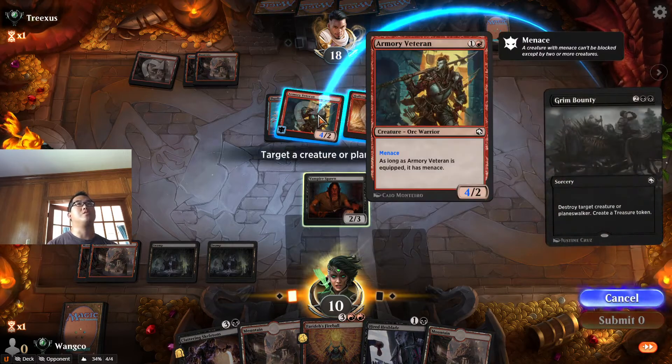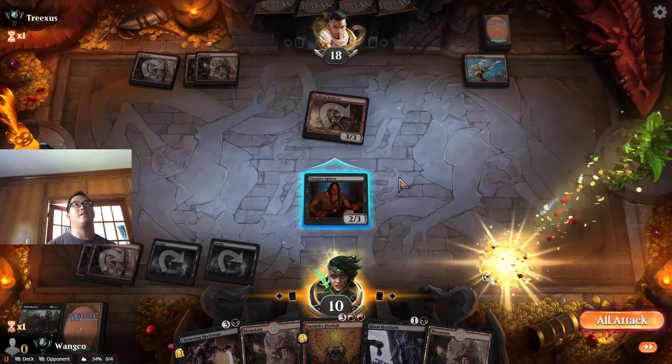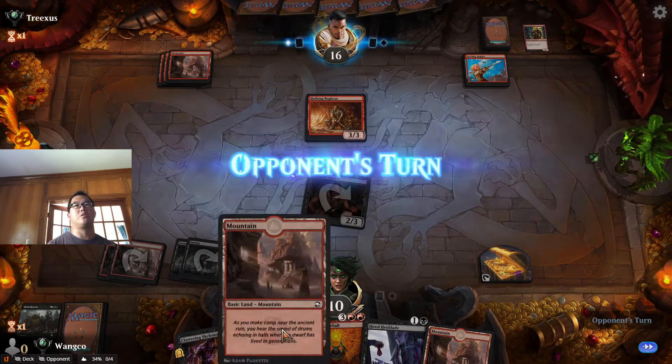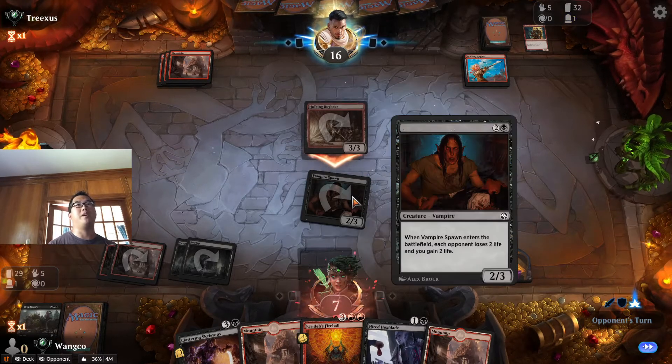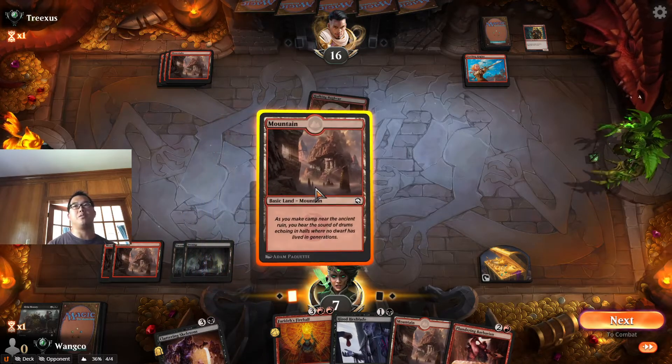This is an instant, so they'll still get to equip this if they want when they play a land. I can't block with this — I'm just going to go ahead and attack. Next turn we can fireball this and hopefully they're out of gas, because this is like mono-red aggro equipment stuff. Plundering Barbarian is good for when we stabilize.